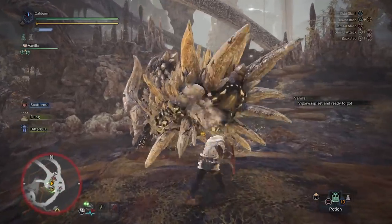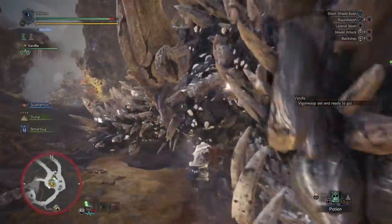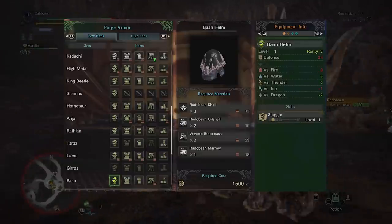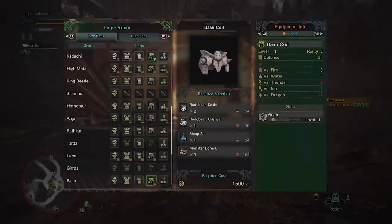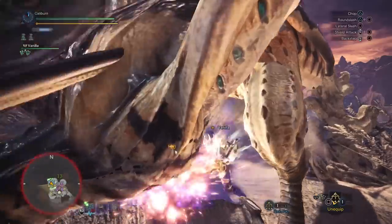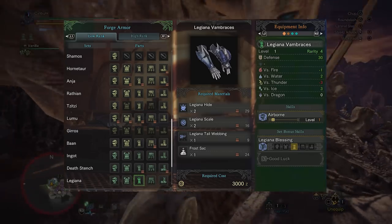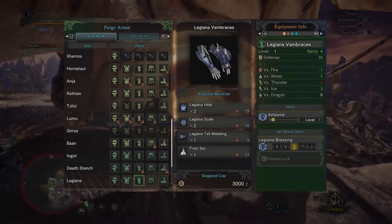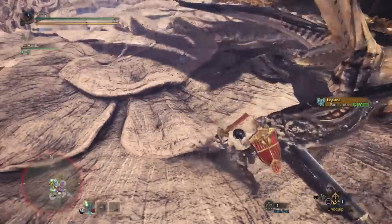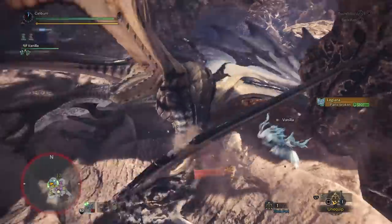Head down to the Rotten Vale and hunt Hornetaurs. Build the Greaves for Handicraft, which increases your weapon's sharpness. There isn't much better for leg options for a long time, so make sure to pick these up. Then finish off Radobaan — more options are available to you now. You can pick up the Baan Helm for Slugger, which will increase the knockout power of your shield bash attacks. You can also pick up the Baan Coil for Guard. Both of these are more of a preference thing. Now hunt Legiana. If you're using Legiana's Ice Sword and Shield, consider the Legiana Coil for a bonus to Ice Attack. Legiana's Vambraces also grant Airborne which, just like Jumpmaster, isn't as good as it sounds — you'll only get the bonus on a few attacks. After Legiana, you'll also have access to Monster Bone Plus and can build the Death Stench gear. Build the Death Stench Heels to maintain Handicraft while gaining significantly higher defenses over the Hornetaur Greaves.